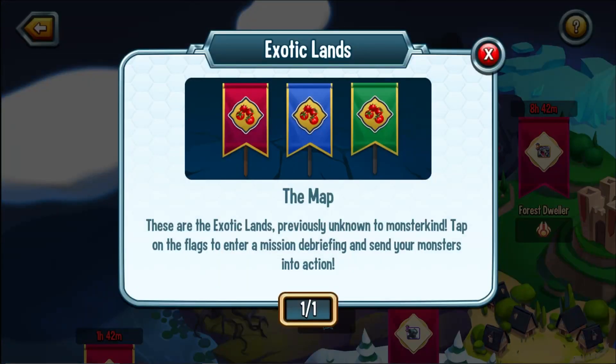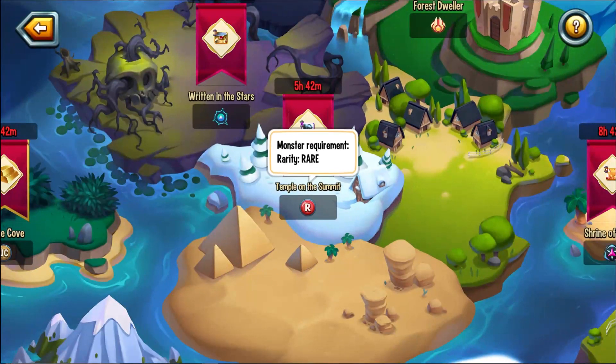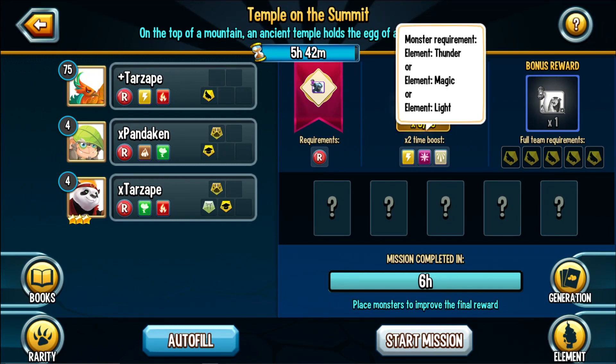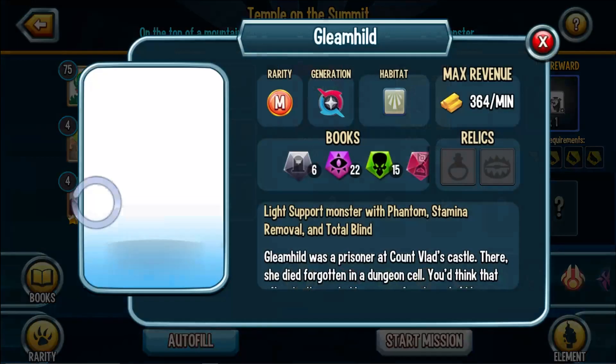I'm going to click on the question mark icon. These are the Exotic Lands, previously unknown to Monsterkind. Tap on the flag sensor for the mission debriefing and send your monster into action. So I'm assuming I can only send rare monsters — yep, I can only send rare monsters. What will they bring me back? A two-times boost if I have a thunder, magic, or light monster. Monster requirement: rare. Start mission. So I need all winged monsters if I want to get one cell. How does this work?